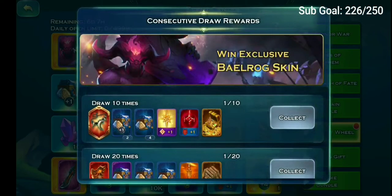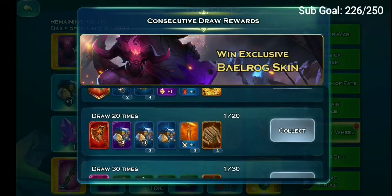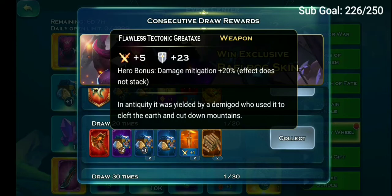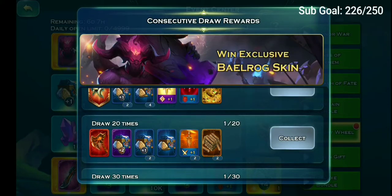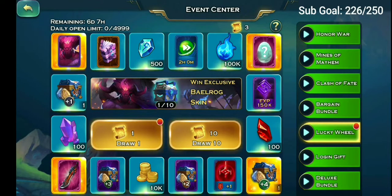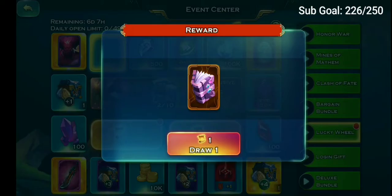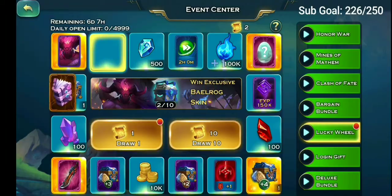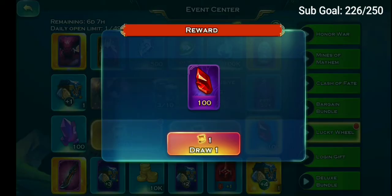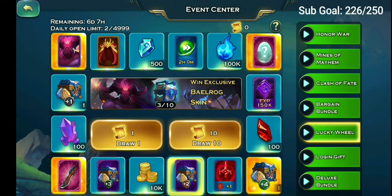We'll be looking forward to that. We already have this one, but we're looking to get the Flawless Tectonic Great X too. Let's see if we can draw 20 times and get the skin right away. With the first spin — yeah, we got one, which is pretty much crap. The luck is pretty low.